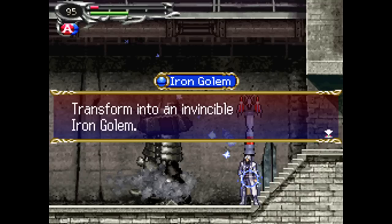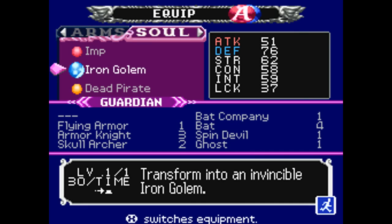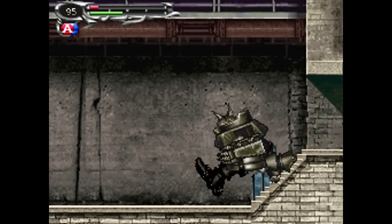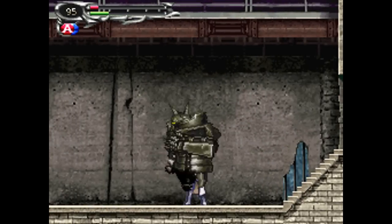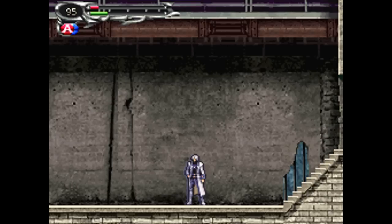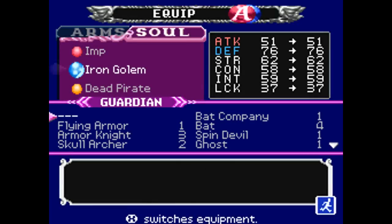I've got the Iron Golem Soul, which allows you to become an invincible Iron Golem — I almost said invisible. As you can see up by my HP, it did a big number on me. I was testing out other soul combinations, although it turns out Imp was the best combination. And as you can see, it really uses up MP. You can basically just walk around and kick and punch with it — it's more just there for looks.